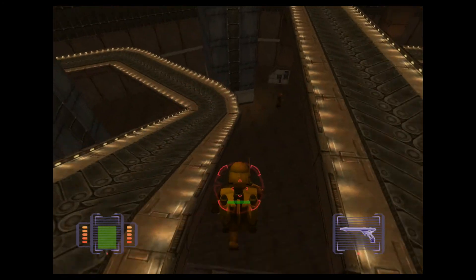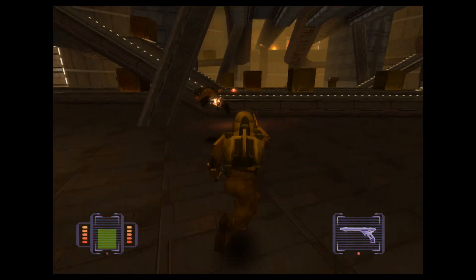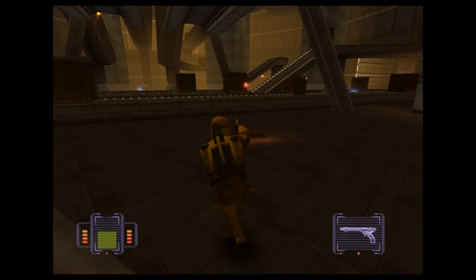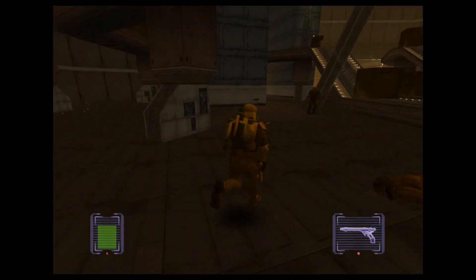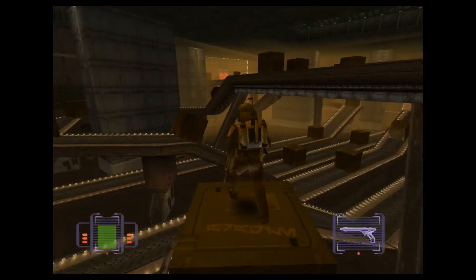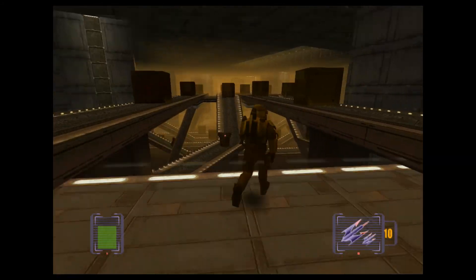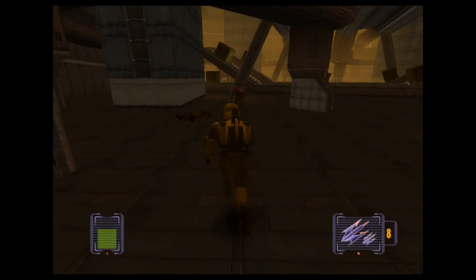There's a couple bounties in here but I'm not going to deal with them - I'm just going to kill everybody and move on. Probably only going to focus on getting specifically one bounty that is in a prison level later on, and you'll see why we're going after him specifically. Here are some more darts for his poison. He can carry up to the max, so you might as well use them - they clear out areas real quick.